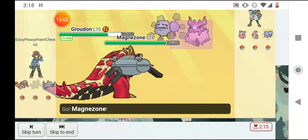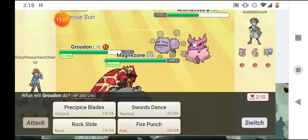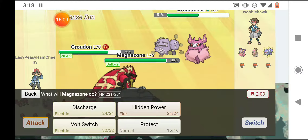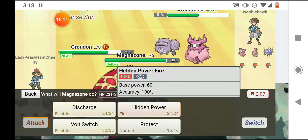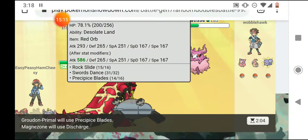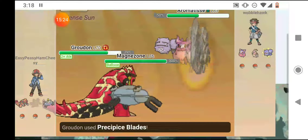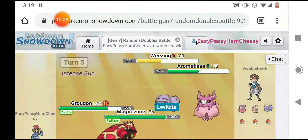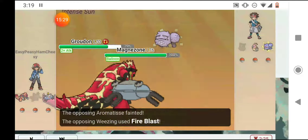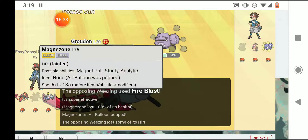I'm going to send out Magnezone. I'll use Precipice Blades on both of them and Discharge, because Discharge won't affect Groudon but will affect Wheezing and Aromatisse — so that'll be good. Wheezing's immune to Precipice Blades, Aromatisse is not. He Fire Blasts me and one-shots Magnezone — that's painful.